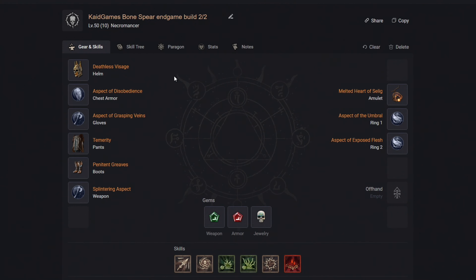First of all, for your skills, we want to use War Cry, Rallying Cry, Challenging Shout, Wrath of the Berserker, Iron Skin, and Whirlwind.